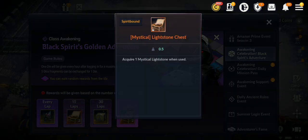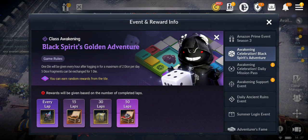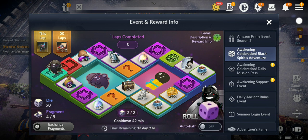At 30 laps you get a Tier 5 pet — wow! I'm going to review this event more carefully once I get some dice. You get one die every hour after login for a maximum of two dice per day. Five dice fragments can be exchanged for one die, and you can also get dice fragments from farming. Crazy rewards overall.